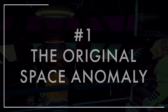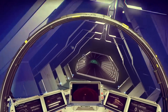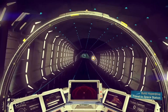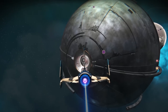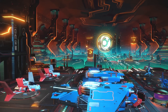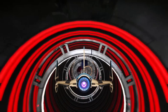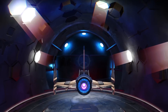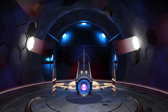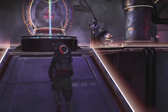Number one: the original Space Anomaly. Back when the game launched, there were exactly three points of interest you could visit in space. You had regular space stations, Atlas stations, and the Space Anomaly. Unlike the bustling metropolis that is today's Space Anomaly, Noto and Polo's interdimensional spaceship used to function more like a random event, spawning in every few warps outside of the player's control. It originally featured a single landing pad and a round room at its center.